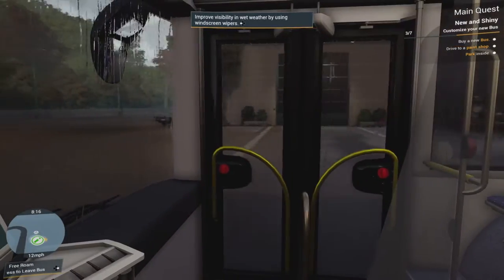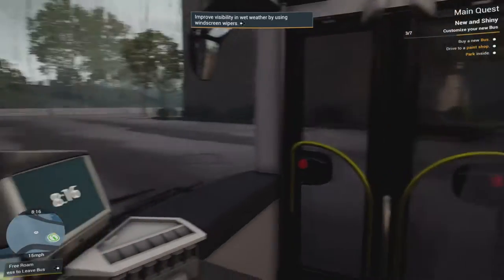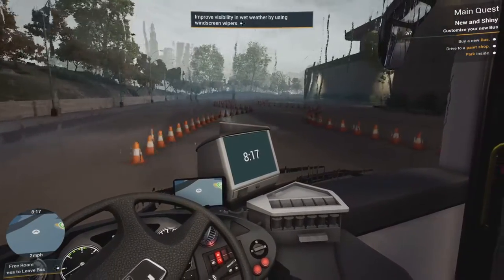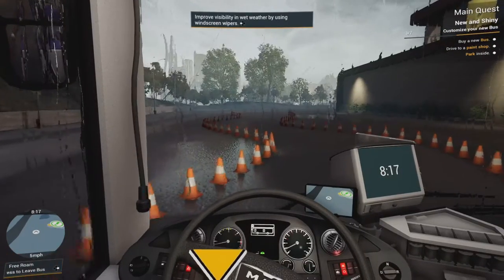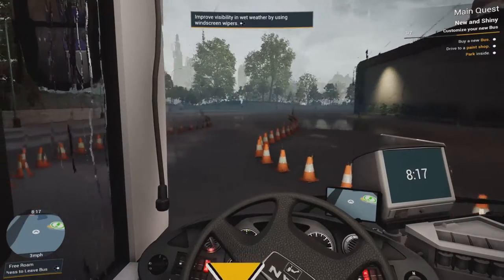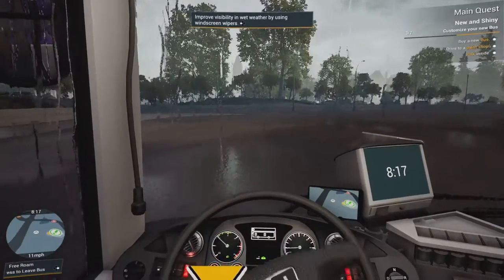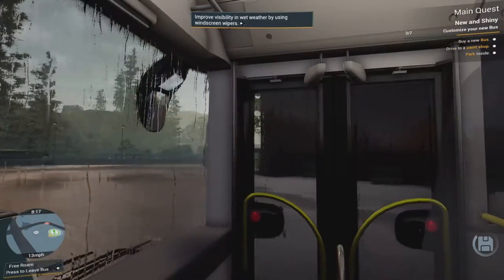This bus was in Bus Simulator 18, but those handlebars on the doors weren't yellow — they were blue, I think. I guess they like to change stuff a bit in this game. It's been about four years since that game got released. I'm choosing this bus — definitely. One, it's bigger. Two, it just looks cooler. So I'm choosing this one.